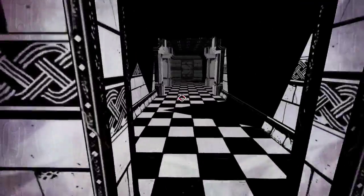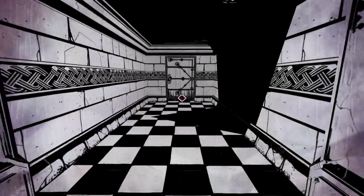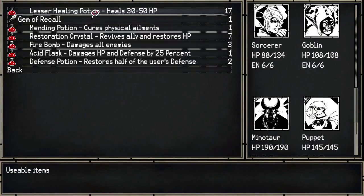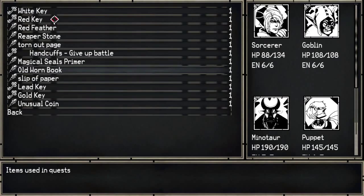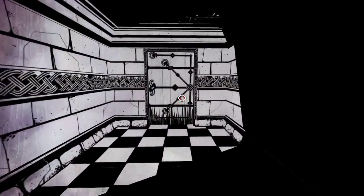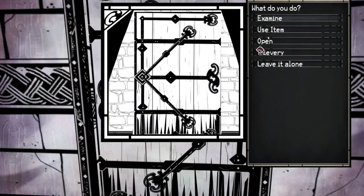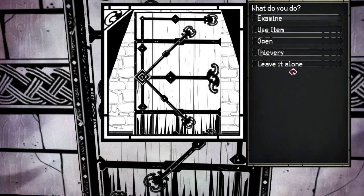What color key did I get? Red, I think it was red. I'll just look - where are my keys? Quest items - red key. Yes, red. And this door is? Examine - black. Nope, leave that alone.